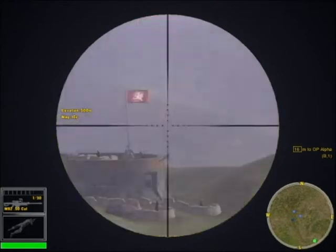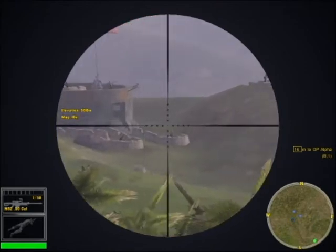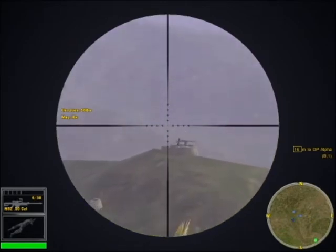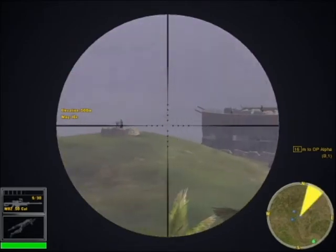When you're done scanning, press B to toggle off the binoculars and switch back to your rifle. Right-click to scope in on a target and engage.